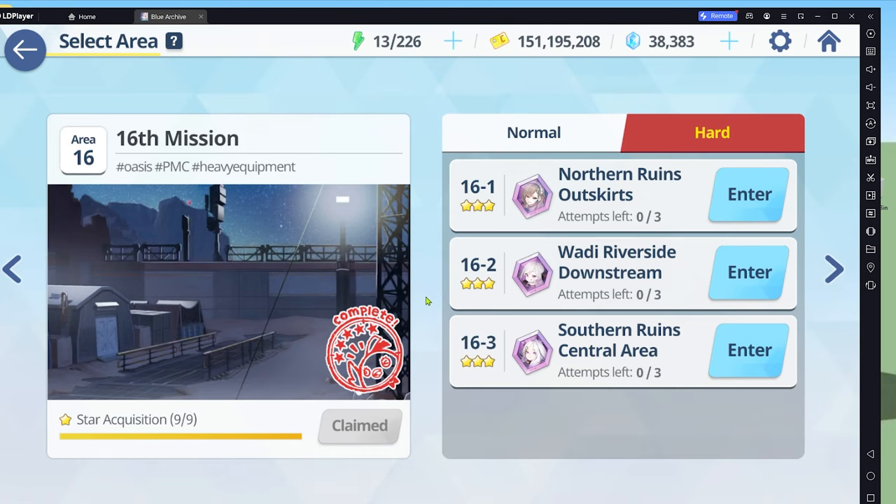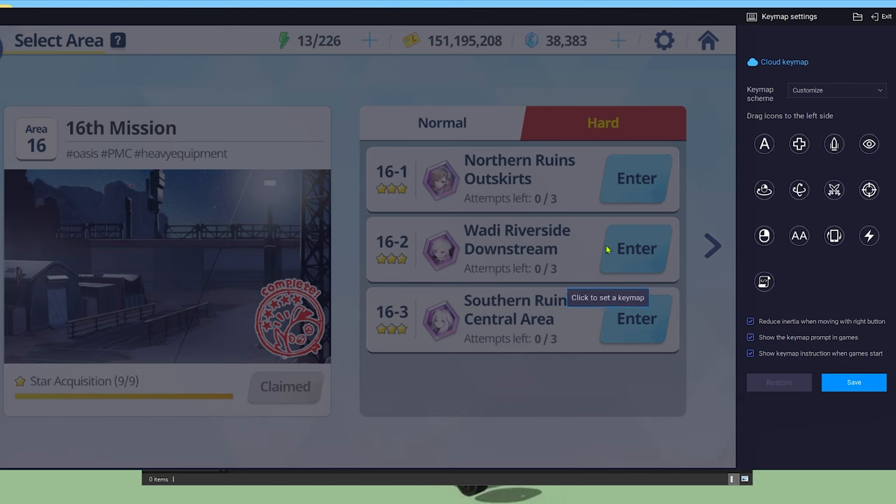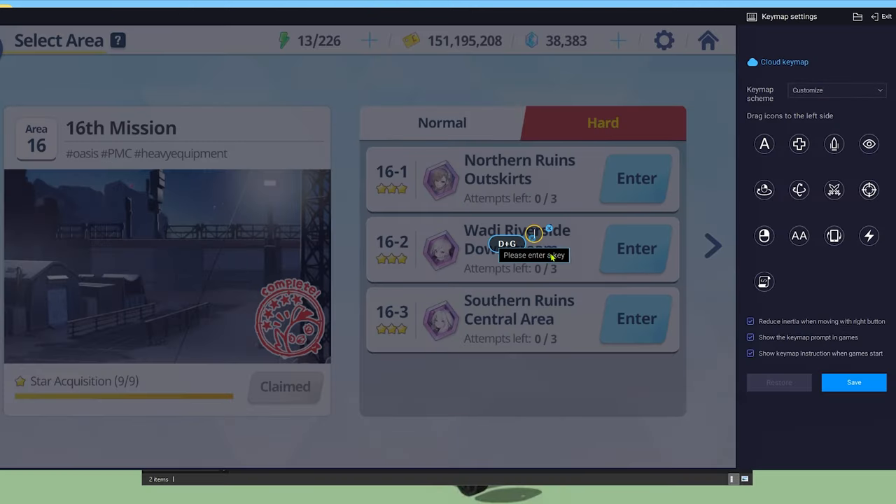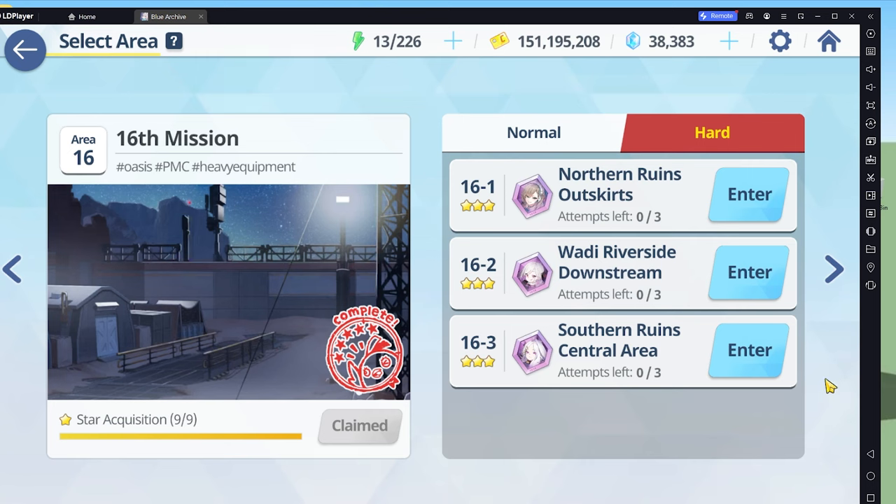Some of you may have this problem where LD Player shows you this yellow cursor. If you ever tap the keymap, your cursor turns yellow. And even if you remove the keymaps and hit save, it'll still be there.